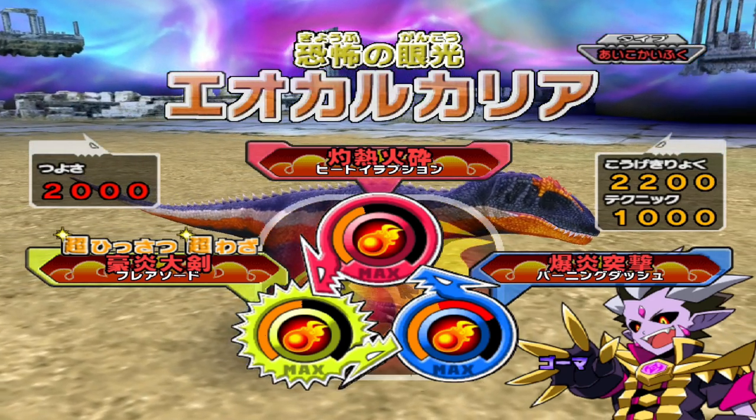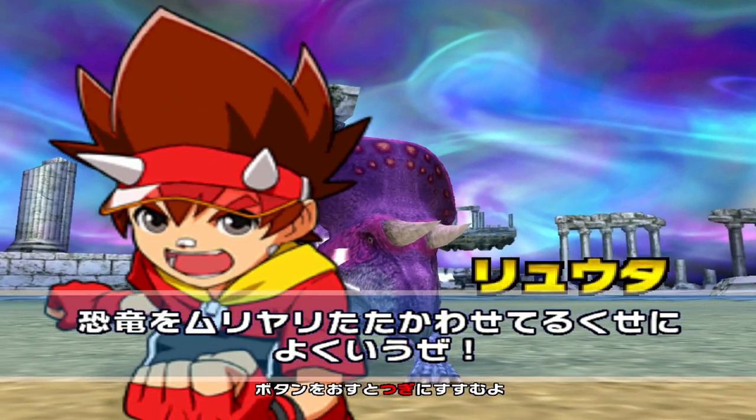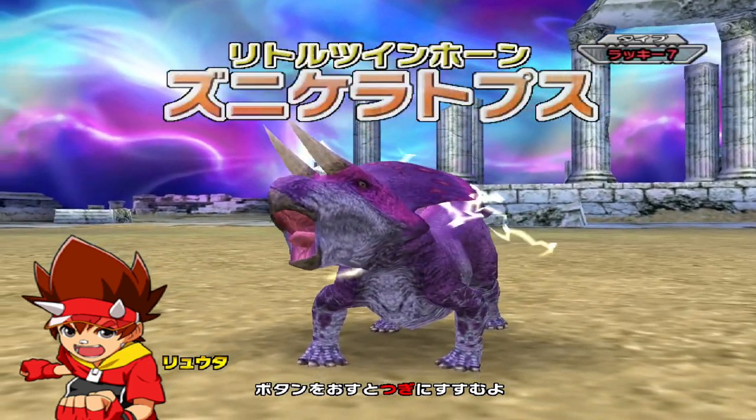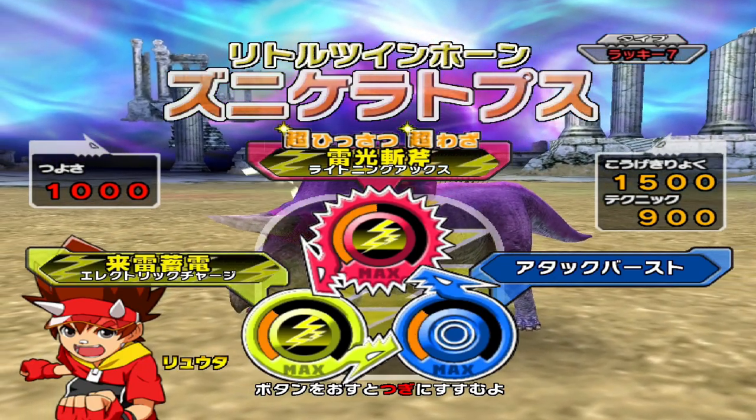Actually, it'd be a bigger challenge to do this with a wind dinosaur, like Sejuang, because you'd have the type disadvantage to deal with as well. But yes, there he is, the pinnacle sheep of the herbivores — the lightning dinosaur, sorry — the Zuniceratops.